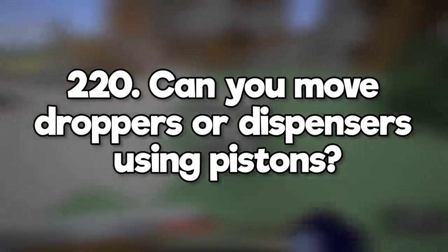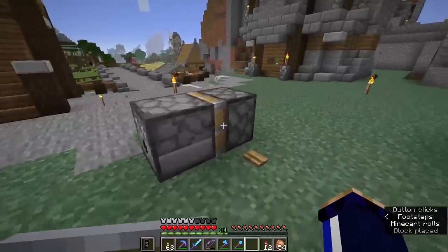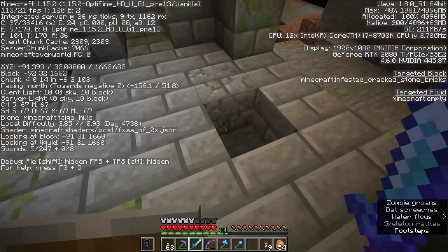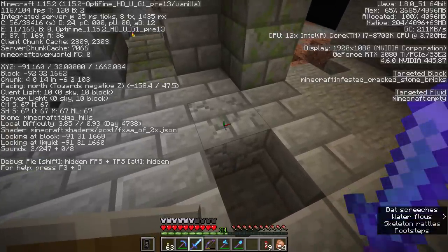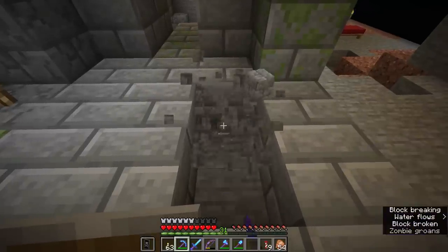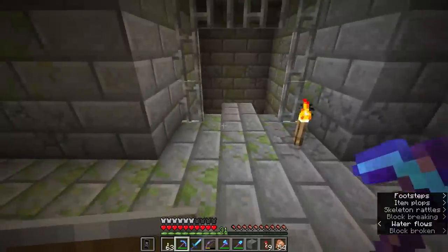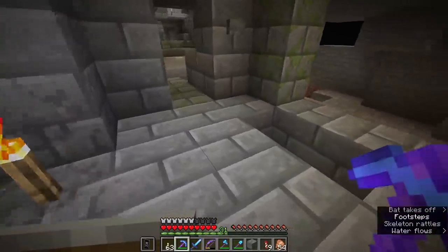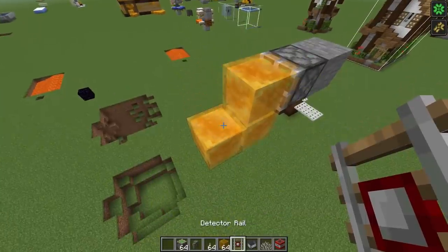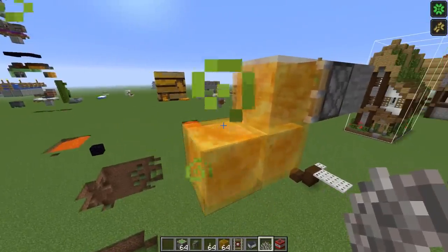Can you move droppers or dispensers using pistons? Not in Java edition. How can you tell if stone is infested or not? Silverfish stone breaks instantly, but you can look at it with the F3 debug screen to see if a block is technically a monster egg. Can silk touch pick up infested blocks of silverfish? Mining those blocks with silk touch just gives you the block of stone or stone bricks — it doesn't contain silverfish when you place it back down. Is it possible to make a TNT duper with honey blocks? Unfortunately not, because you can't place detector rails or coral fans on honey blocks.